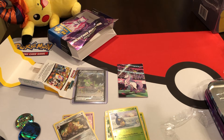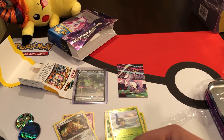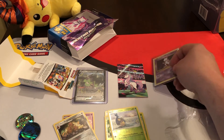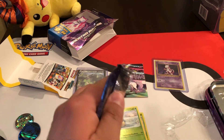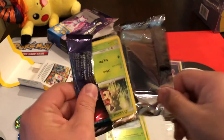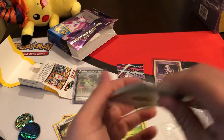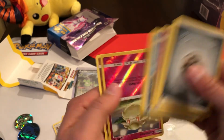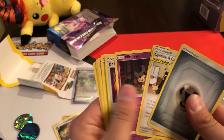Let me give this Mewtwo a nice white sleeve — save him up. Mewtwo holo — put him in a top loader. It's probably not worth anything but just in case. Let's get to the packs — be nice if they were hit packs but probably won't be so lucky. Non-hit. Energy, reverse holo upside down — nothing crazy that I know of.